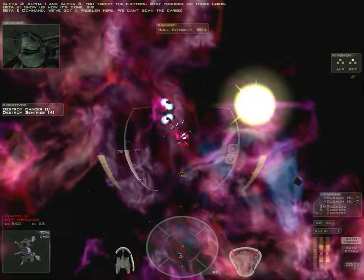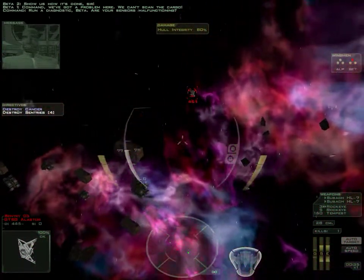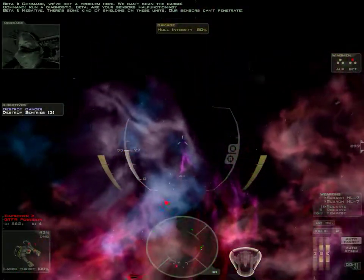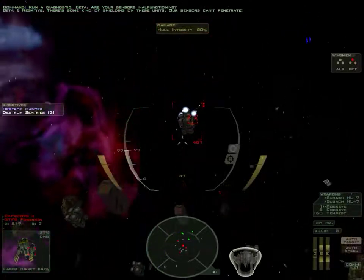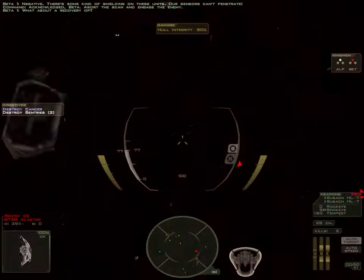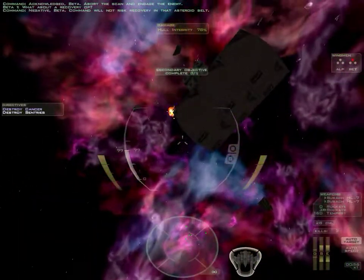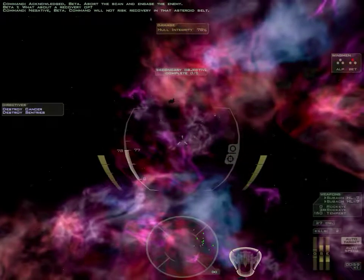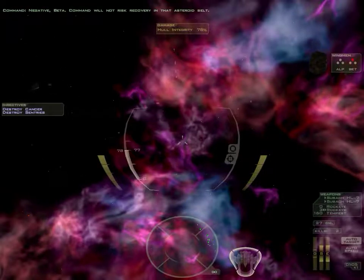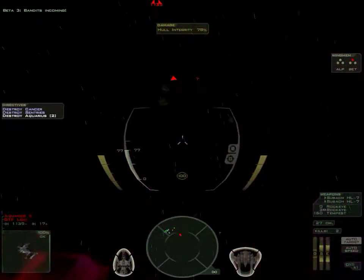Command, we've got a problem here. We can't scan the cargo. Run a diagnostic, Beta. Are your sensors malfunctioning? Negative — there's some kind of shielding on these units. Our sensors can't penetrate. Acknowledge, Beta. Abort the scan and engage the enemy. What about a recovery op? Negative, Beta. Command will not risk recovery in that asteroid belt.